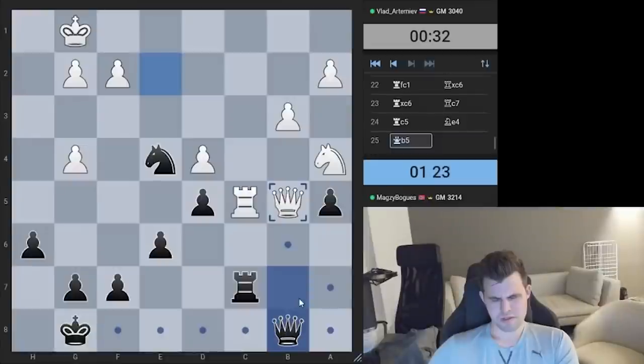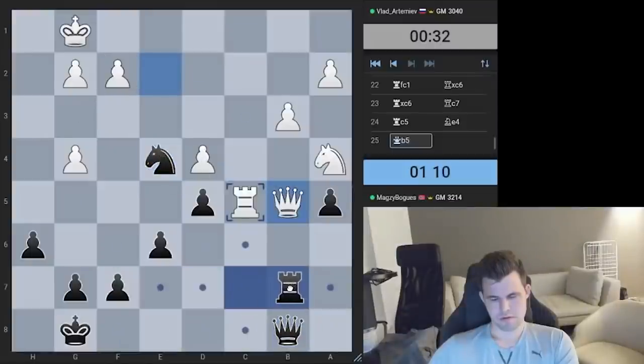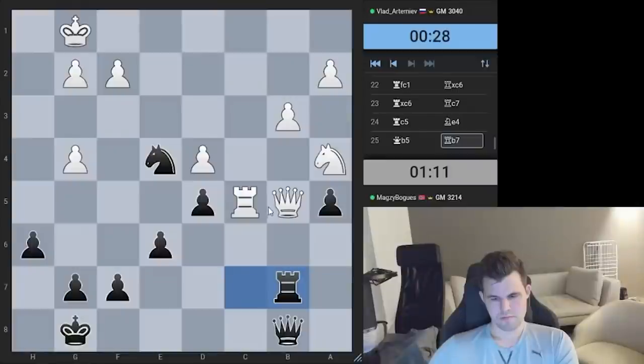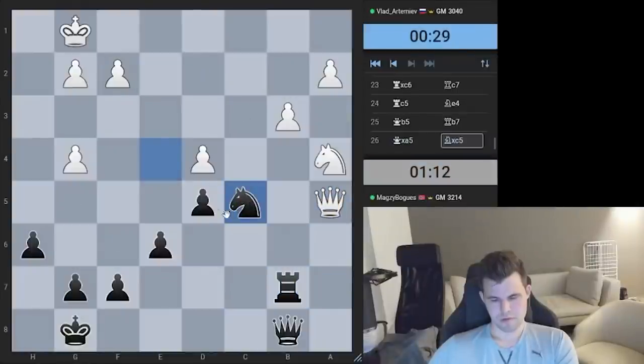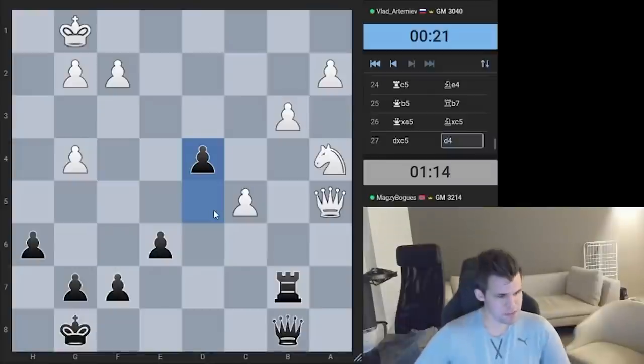I've also got rook b7. Queen a5, take on c5 — I win the exchange. I don't have d4 later on but it's unclear; it looks good for me. Let's go — must be better for me.